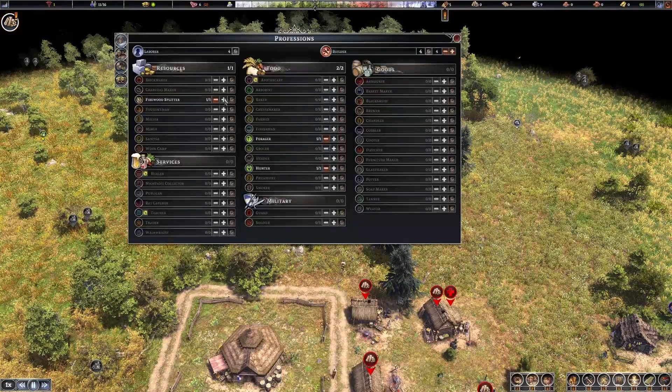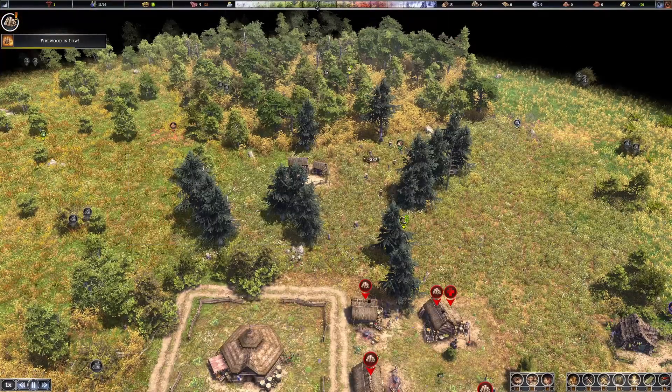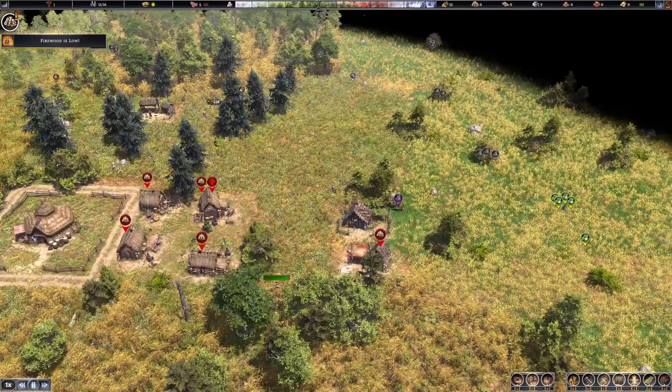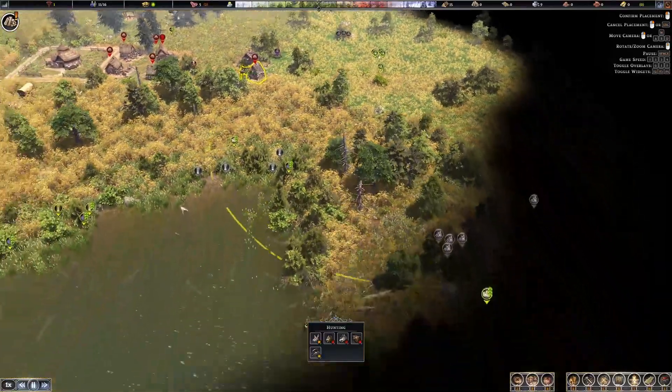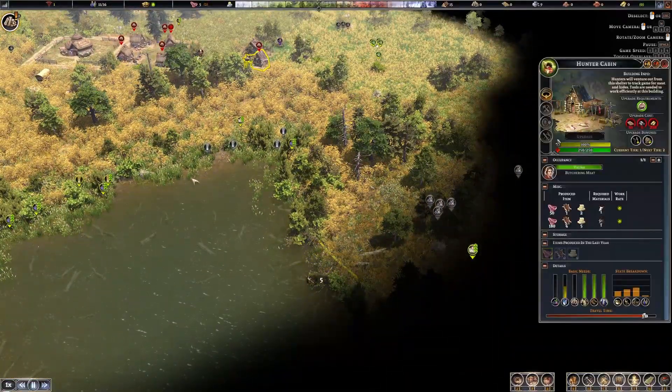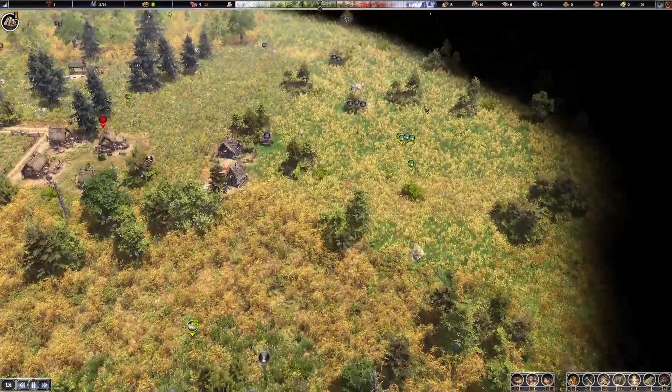You can look at all your people by clicking the people panel. Right now I only have four laborers and four builders — builders will basically be laborers when they don't have anything to build. I have a forager and a hunter, and a firewood splitter. Everything else is grayed out because I don't have anybody doing those professions yet. Now I have a hunter and I'm going to assign him over in this direction, hoping he'll explore and see if there's anything to be worried about.